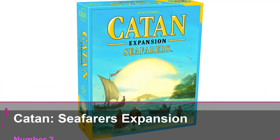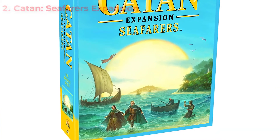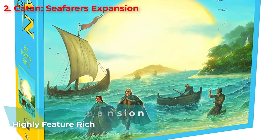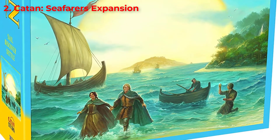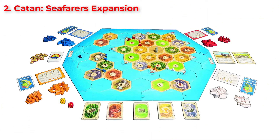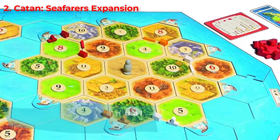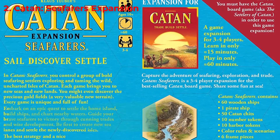Number 2: Catan Seafarers Expansion. Seafarers is the first ever expansion to Catan, and it is still played and preferred over some of the later released expansions. This pack may look a little similar to the Explorers and Pirates — it really isn't. It has a comparatively smaller number of tiles to set up. The pack comes with an instruction manual that shows multiple interesting ways in which you can set up the tiles. There are sea tiles among which you can set up the island tiles, which are already revealed.